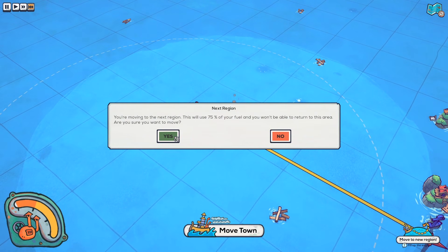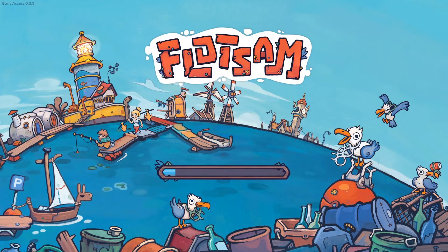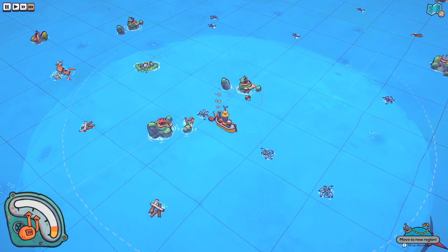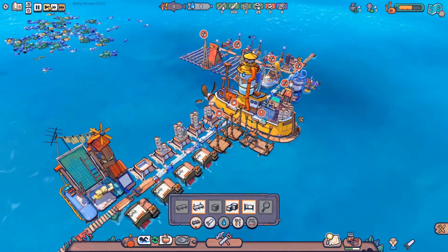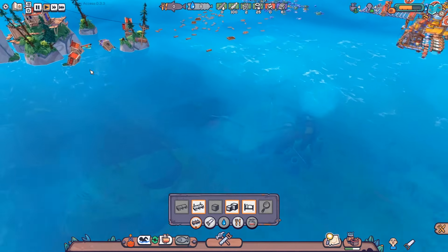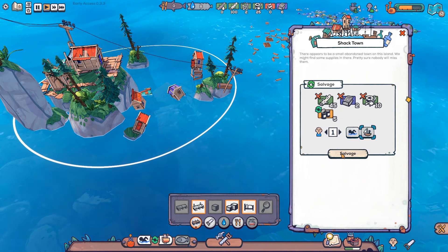The game confirms: moving to a new region uses 75% of your fuel and you can't return. So it seems the game is just refreshing the map at the expense of fuel. And wow - this was actually a good move: two shack towns right next to each other! Let's stop here; our people are starving. Let's go grab some food. We'll order somebody to go with the boat, and send somebody else to the other island.